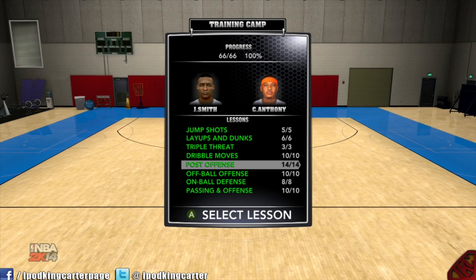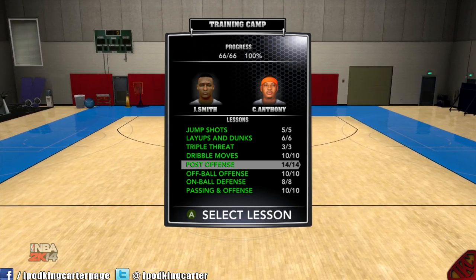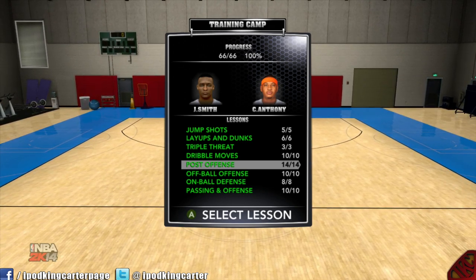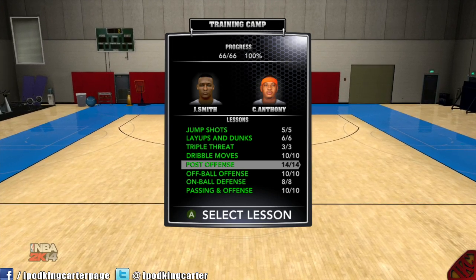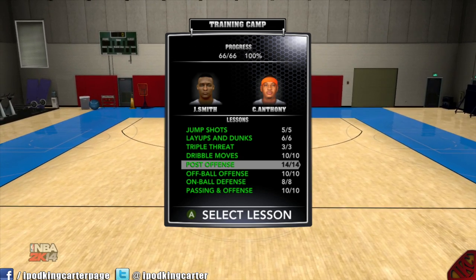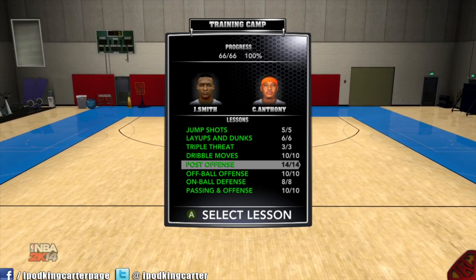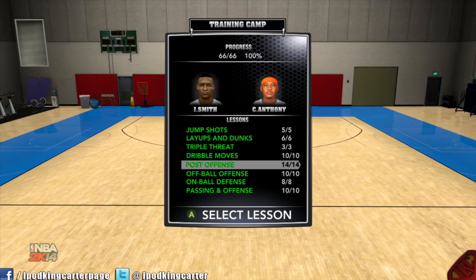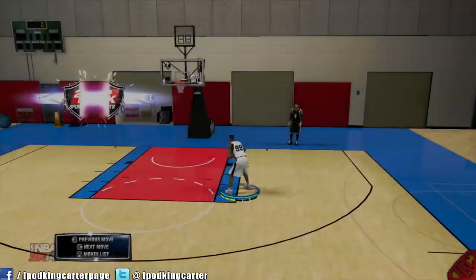Yo, what's going on everybody, it's iPodKingCarter here — the Superman of YouTube — and this is my fifth episode in my NBA 2K14 tutorial series. This episode covers post moves. A lot of people don't use post offense in NBA 2K13, and I haven't seen it used in NBA 2K14 either — whether it be crew, blacktop, online, My Team, whatever. I'm gonna give you guys the down low on these post moves. Trust me, they actually work. I was using them a lot with my scoring small forward last year and had a ball, so let's hop right into it.